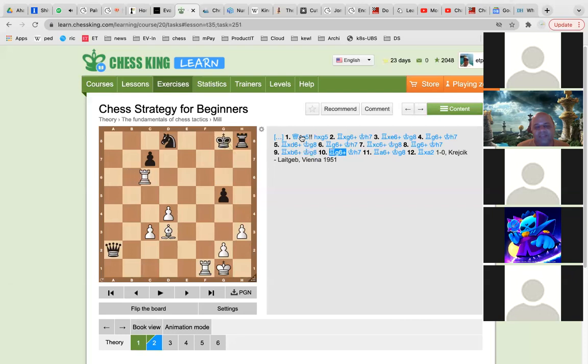So Rook to G6 again and you can capture one more pawn. But be careful — if you capture the G5 pawn then King to H6 and you cannot capture the queen. So you have to be really careful. Sometimes it happens, we will see it when we do the puzzle.